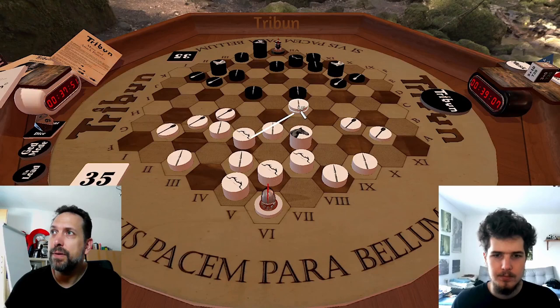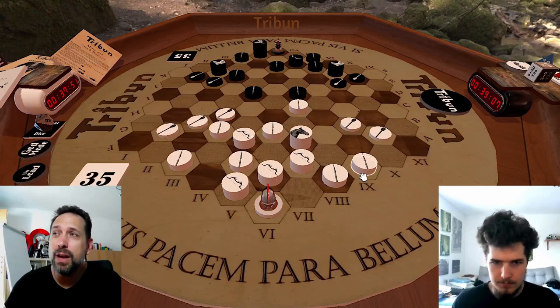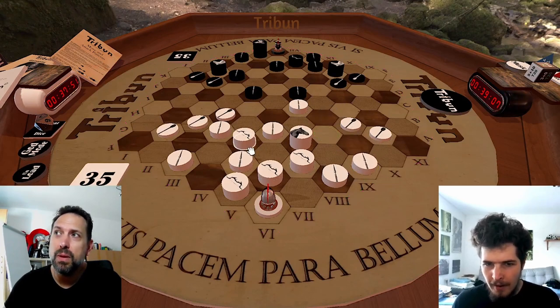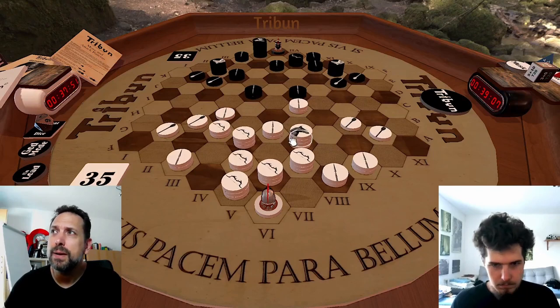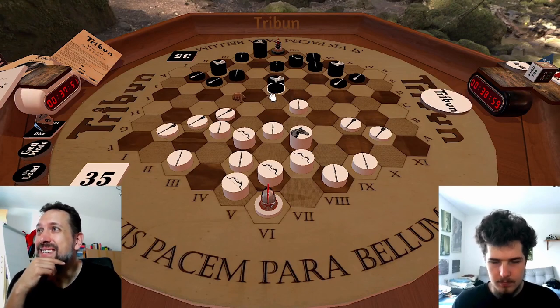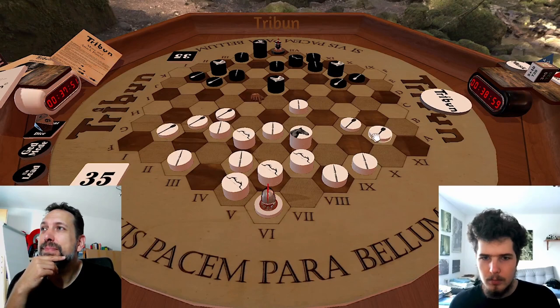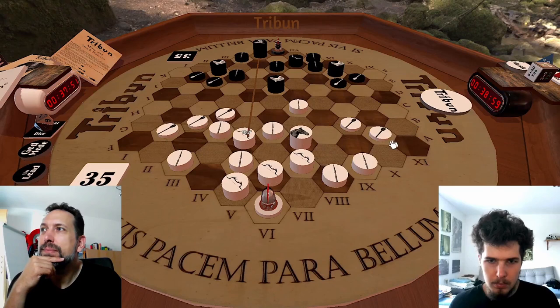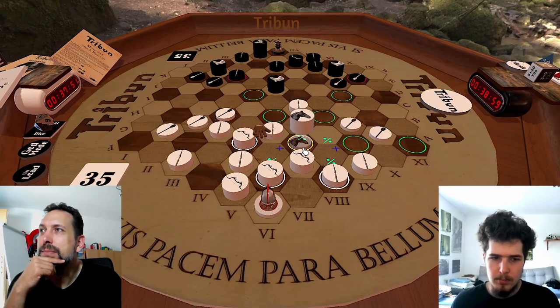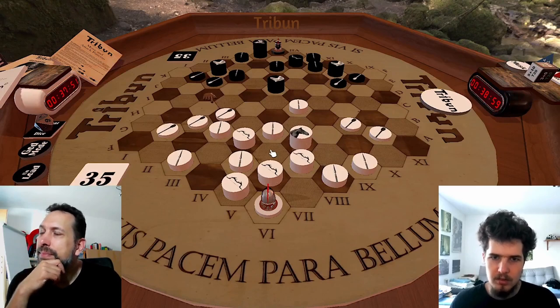I just wanted to fortify this. I could have instead gotten this one from the rear, but this is completely okay. But in this case, now you have to deal with it. So I'm currently threatening to take here perhaps. It's not a huge threat - I would lose pieces, but your black hexagons would be very much unstable.